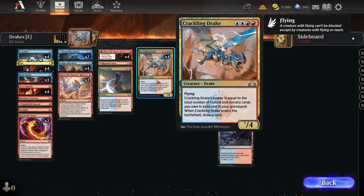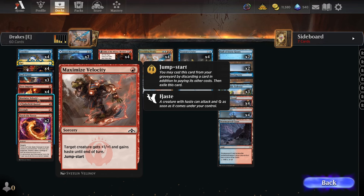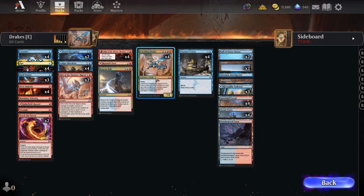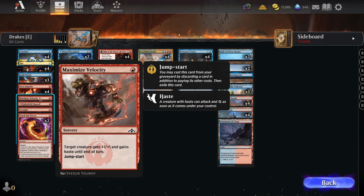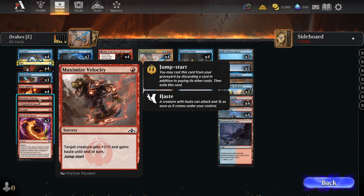Crackling Drake can be super huge. We have one copy of Maximize Velocity — the creature gets +1/+1 and gains haste, which means you can kill your opponent out of basically nowhere. The jump-start ability on that means you can discard it early to Shredder or something, and then use it out of the graveyard later by discarding a card. Super handy.